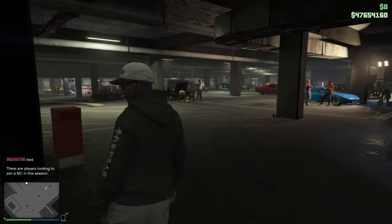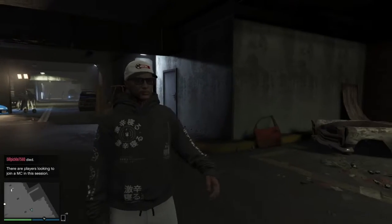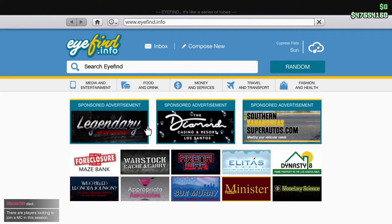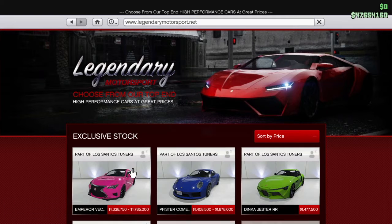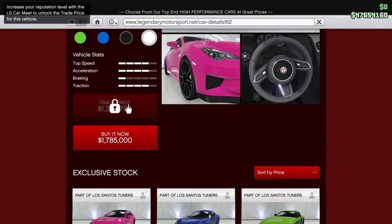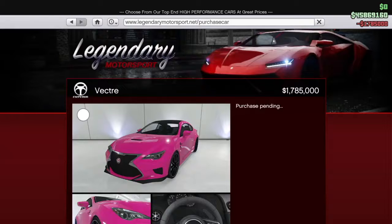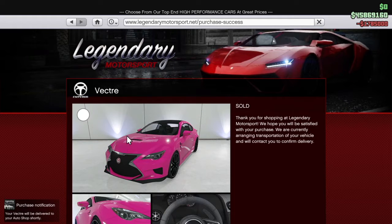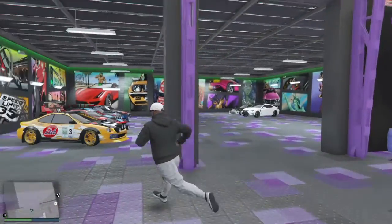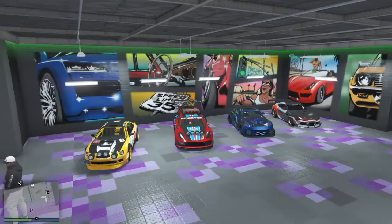What's up everybody, it's your boy Double H and we're back with another GTA Online car review. Today we have the Emper Vector that just released. So going to Legendary Motorsport, we're gonna wait on the trade price — 1.3 mil, I don't have it — so it'll be 1.785. You know, put it in the auto shop.